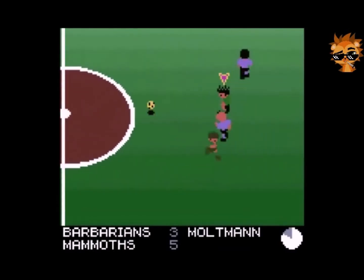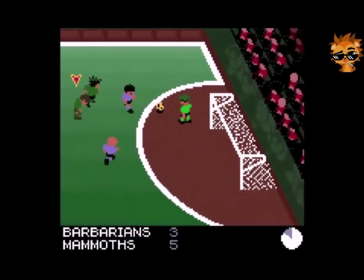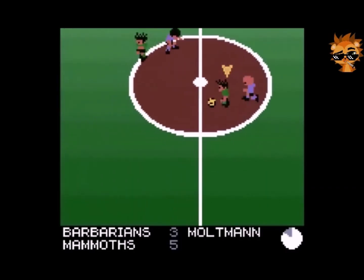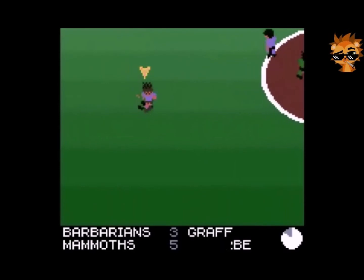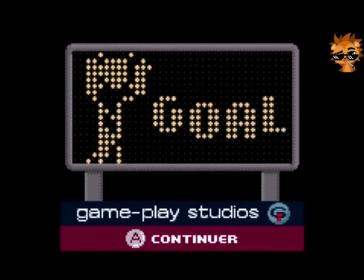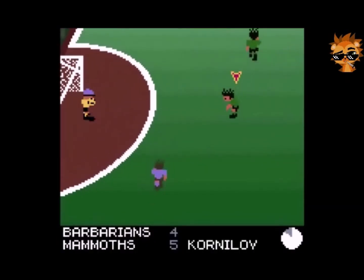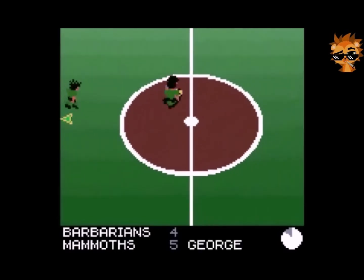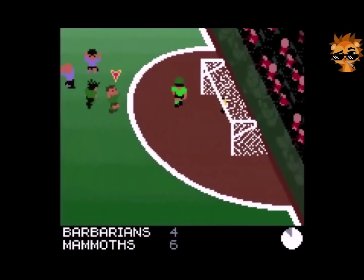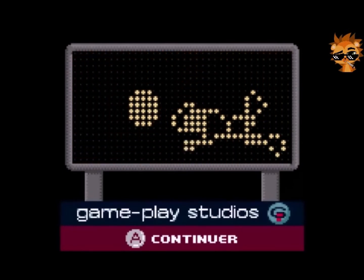Les Mammoths mènent au score 5 à 3 ! Ce n'est pas fini, il me reste encore quelques minutes à jouer. Oui, est-ce que ça va le faire ? Voilà, on passe le ballon à nos coéquipiers ! Il y a le but ! Nouveau but marqué par les Barbarians, ce qui fait 5 à 4. Ils peuvent faire le match nul s'ils ne perdent pas de temps. Et non ! Nouveau but pour les Mammoths ! Ça part à toute allure !